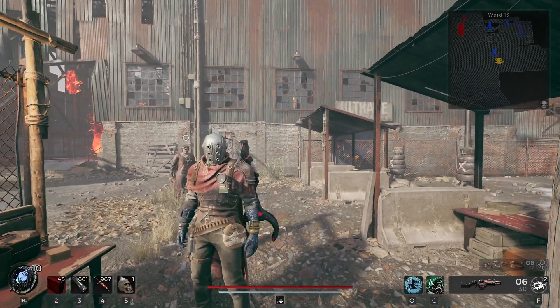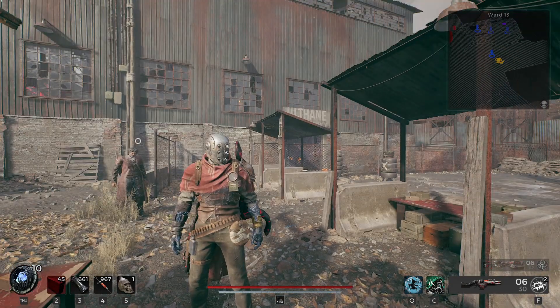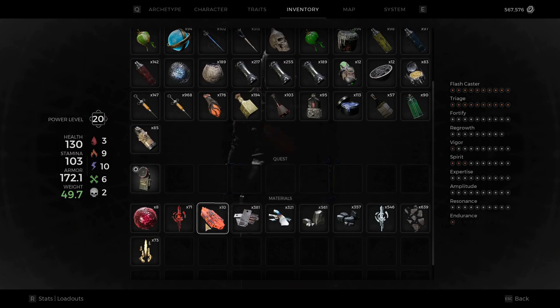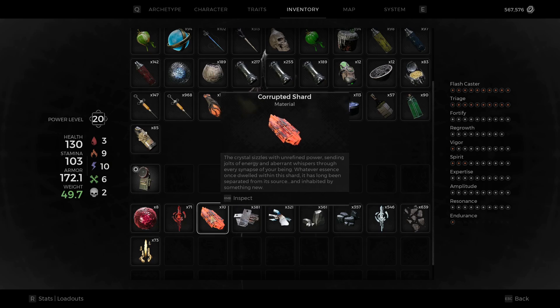Hello everyone, Mr. Nacho here, and today I wanted to share with you all of the new corrupted weapons. Let's start with how you obtain them. Basically, you want to collect the corrupted shards — a material that drops only from the new aberrations that spawn randomly in the world. Whenever there could be an elite, there is a chance it will be an aberration instead, and whenever you kill it you will get one corrupted shard.